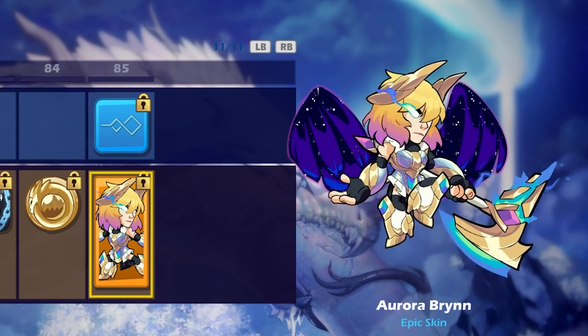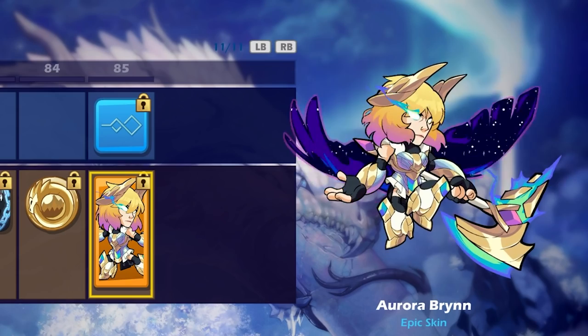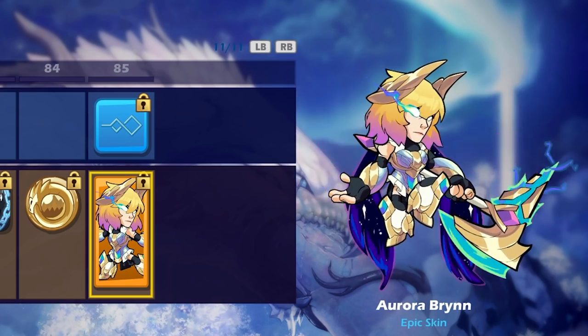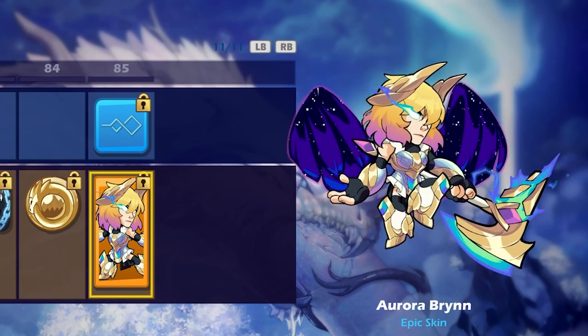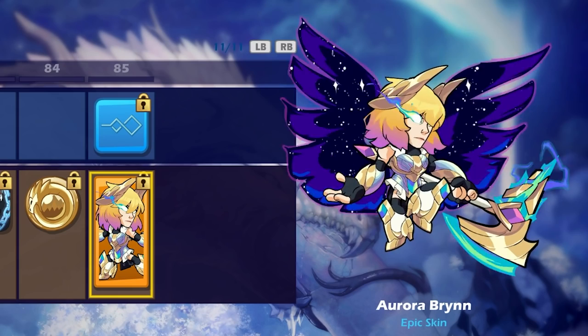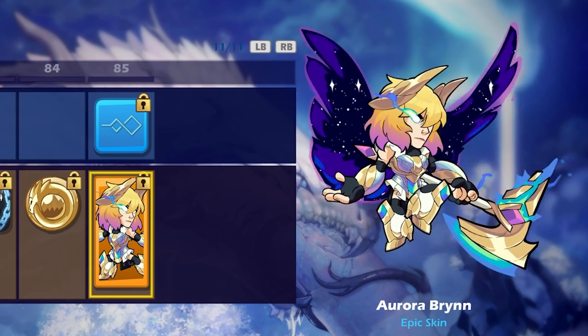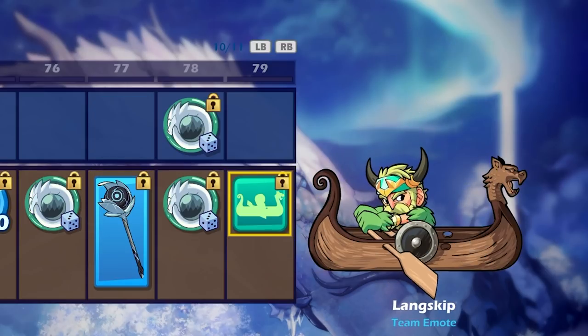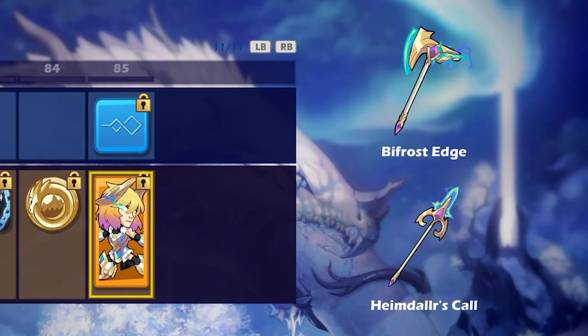Aurora Brynn — epic skin. Oh my goodness. It's just beautiful. She's got cosmic space wings. The axe pulses with energy. Her eye just flares constantly. We also got the weapons: the spear — Heimdallr's Call — and the Bifrost Edge axe. Amazing.